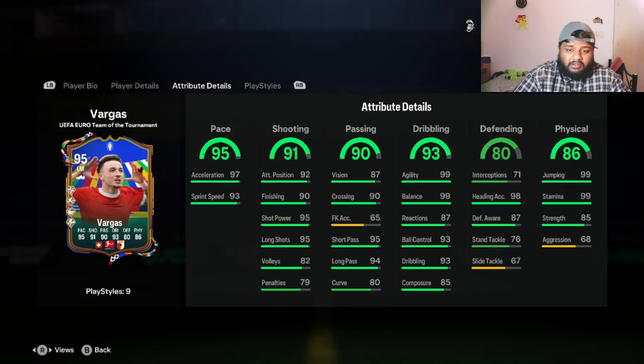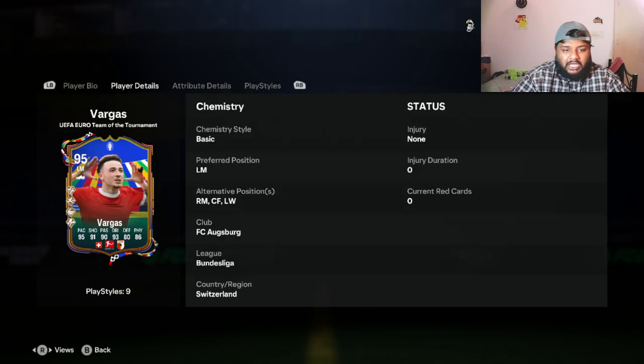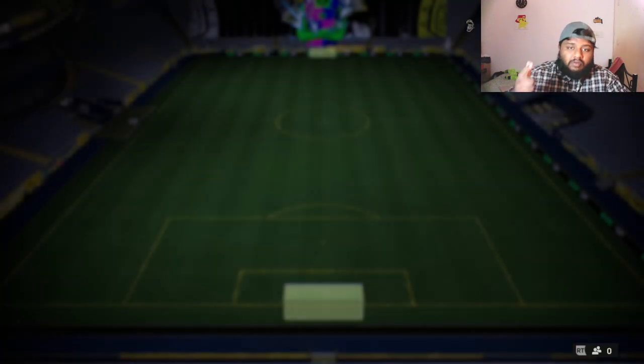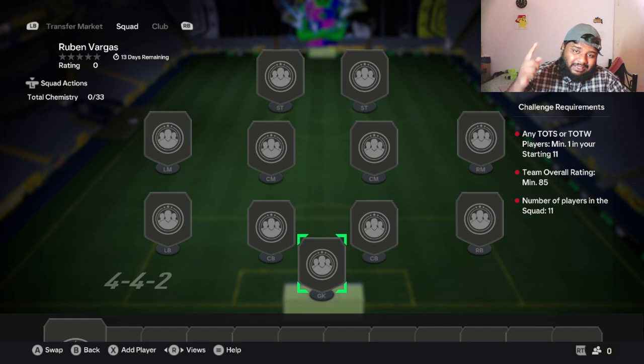On paper: 99 agility, 99 balance, 93 ball control, 93 dribbling. Under passing: 94 long pass, 95 short pass, 90 crossing, 87 vision. Under shooting: 95 long shots, 90 finishing, 92 attacking position. And his pace is very beautiful — 97 acceleration and 93 sprint speed. Those are all his attributes. Now let me complete this SBC, put him in a squad, start a game, and see how good he is in game.